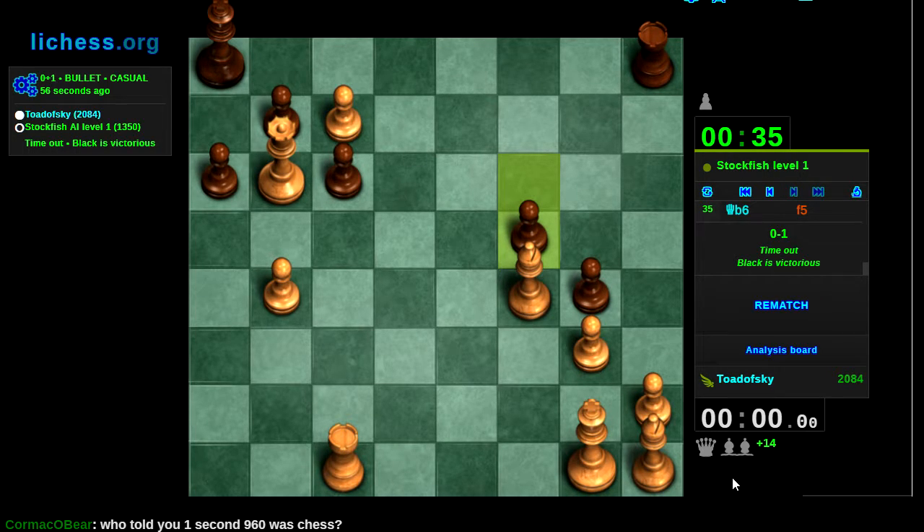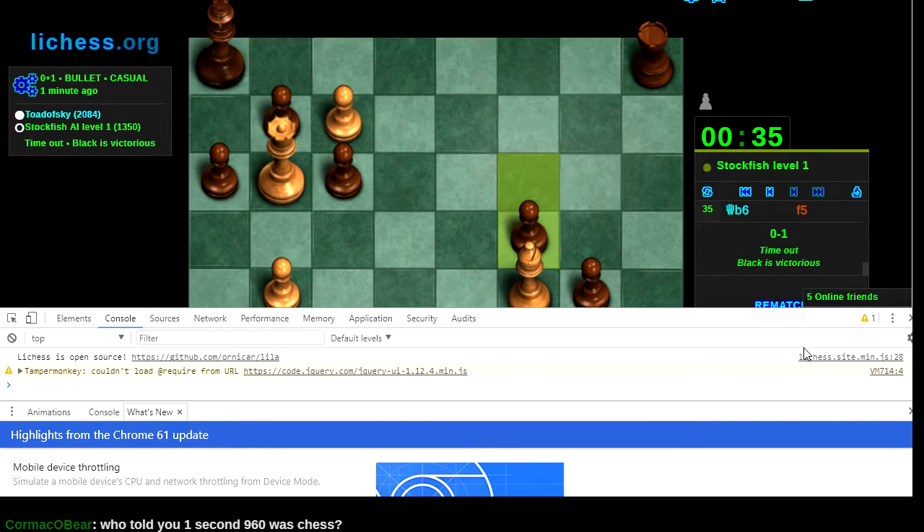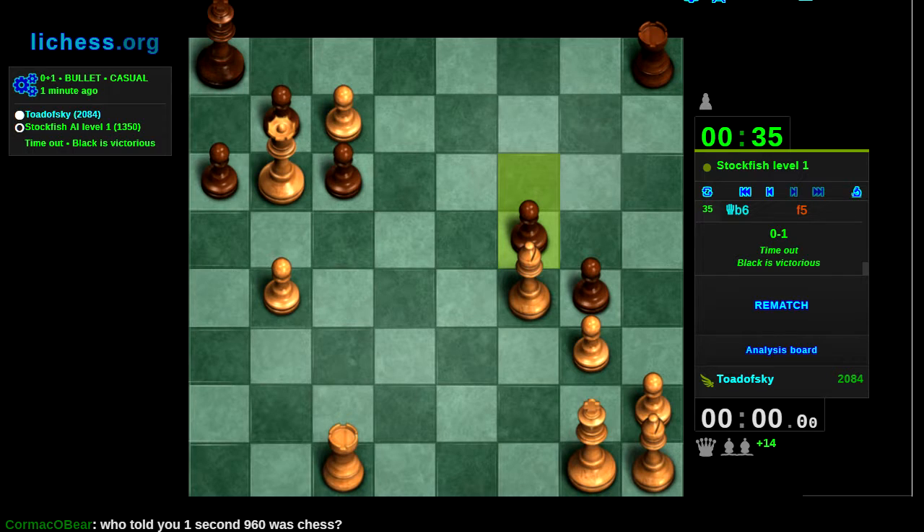Where's my developer console? 'Couldn't load require' — I mean that's my user highlighter thing. Not a single error in my console. I get a warning, but that warning is just to do with my user script. I was robbed. What's my lag? Like — you saw that I was doing rook d1, and I had played rook d1. I pre-moved rook d8.